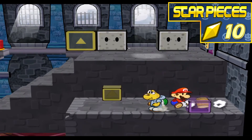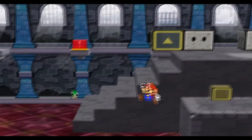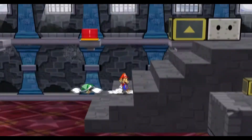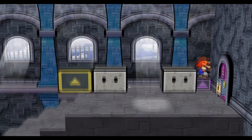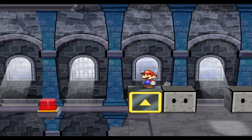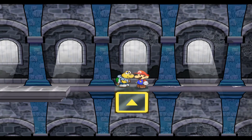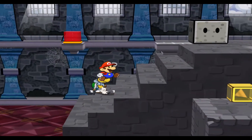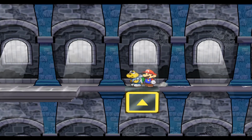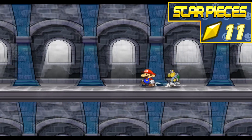Up in the secret room we have a star piece - a nice collectible, easy to miss. I know I missed it the first time I played through. If we hold Koops and time it right, there's also another star piece accessible with a tough jump right at the very ledge.